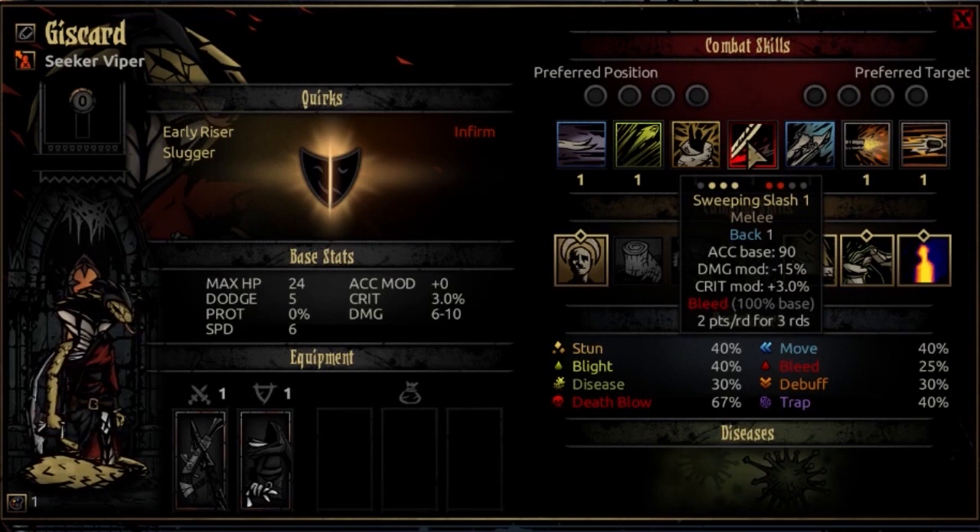Her 4th ability is Sweeping Slash, usable from rank 1, 2, or 3, targeting rank 1 or 2 on the opposing side. It's a melee attack that moves her back 1 space, with 90 accuracy base, negative 15% damage modifier, and plus 3% crit mod. It inflicts a bleed at 100% base for 2 points a round for 3 rounds. If you need to do a decent chunk of damage and inflict a bleed, this is the attack for you — just keep in mind it moves her back a rank, so make sure whoever is behind her can function from that position.